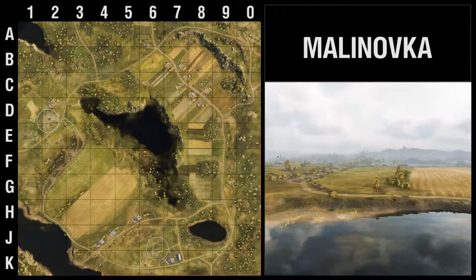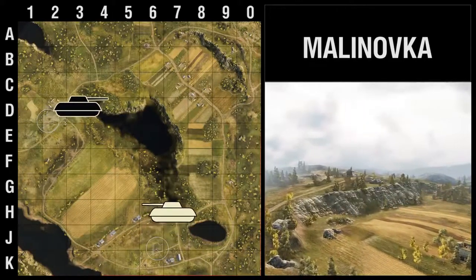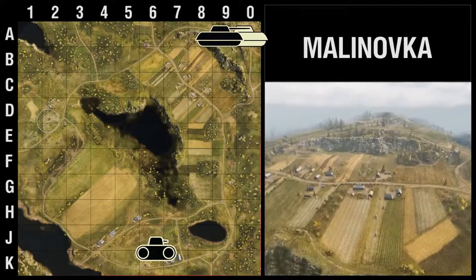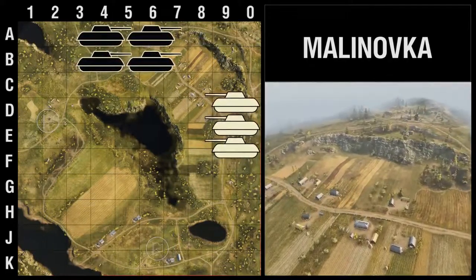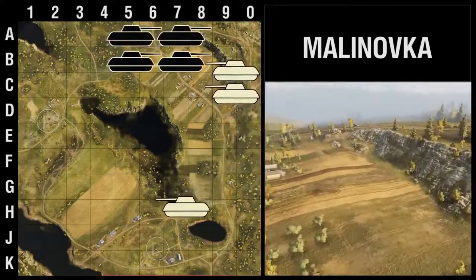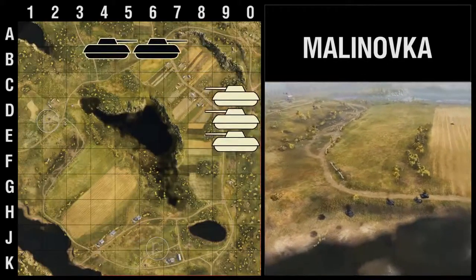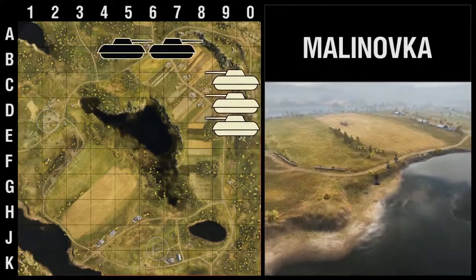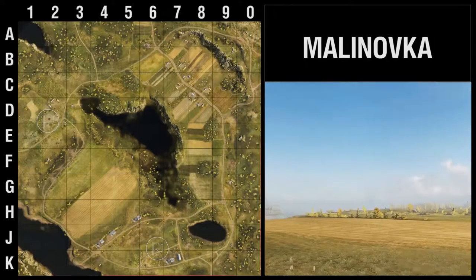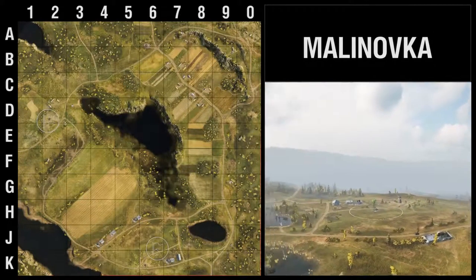Pay attention to the map while you're playing. One common play is everyone goes trundling up to the hill, and then someone makes a break along the river road and tries to take the base. My advice: if they've brought enough tanks and you're going towards the hill, turn around and go back — if you don't, the game will be over. If they didn't bring enough tanks, punish them mercilessly; continue your hill push and you'll be on the other side of victory. Malinovka — no longer a beginner's map, kind of fun to play. I take heavies, I go hill. See you on the battlefield.